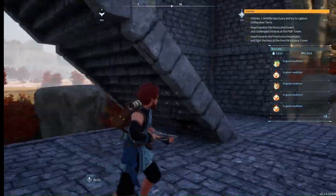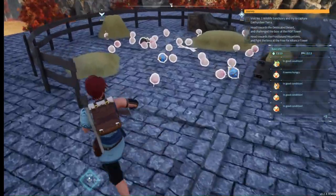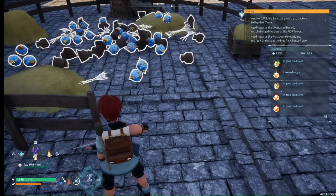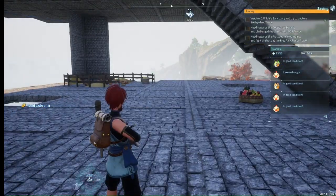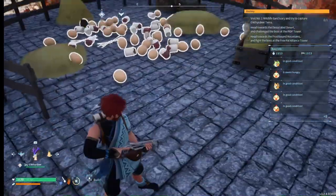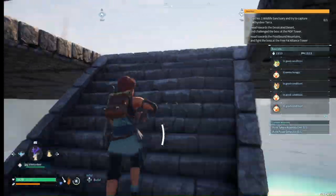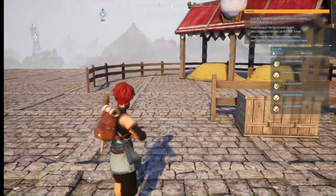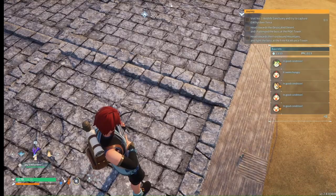मैंने चारों तरफ stairs बनाई हैं ताकि अगर मैं किसी भी angle से ऊपर आऊँ तो ज़्यादा चलना ना पड़े। ऊपर जाने पर यहाँ पर मैंने चार ranch बनाए हैं। Ranch में जो भी Pokémon काम करने वाले हैं वो यहाँ पर काम करते हैं - इसमें candy floss और pokeballs हैं, तीर भी हैं। जैसे कि मुर्गियाँ अंडे देती हैं, गायें milk देती हैं, कुछ Pokémon gold points देते हैं, कुछ Pokémon pal sapphire और तीर भी देते हैं। यहाँ breeding farm भी है।